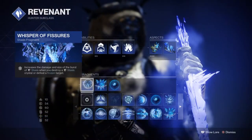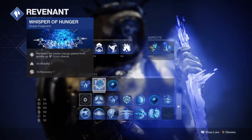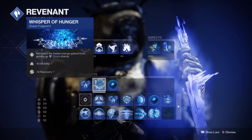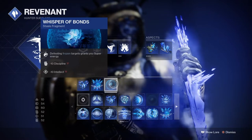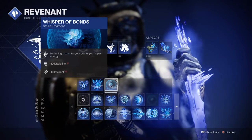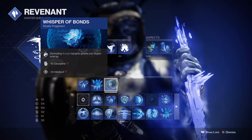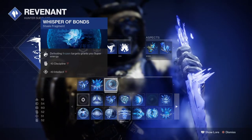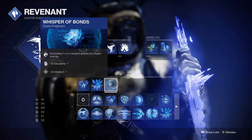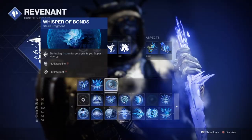I went with Whisper of Fissures for increased Shatter damage, then chose Whisper of Hunger for increased melee energy from stasis shards, and Whisper of Bonds where defeating frozen combatants yields more super energy. The idea was to create as many stasis shards as possible to keep my melee fully topped up, and then use my melee to proc Whisper of Bonds for super energy, which further leads into our elemental mods.